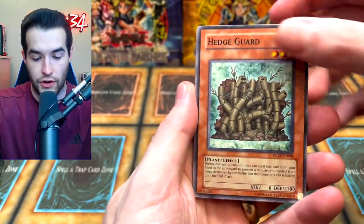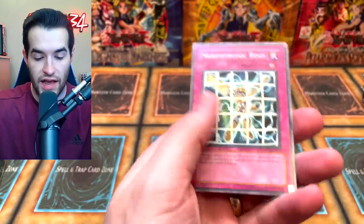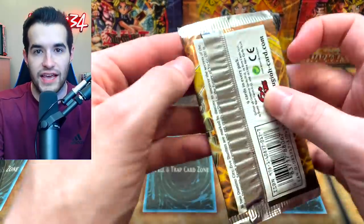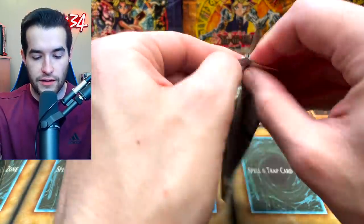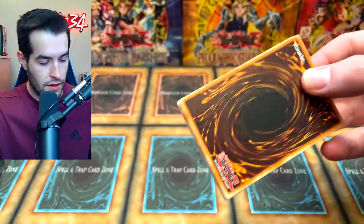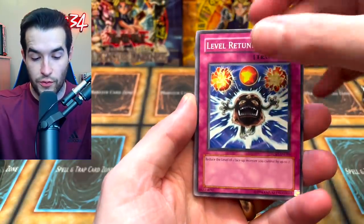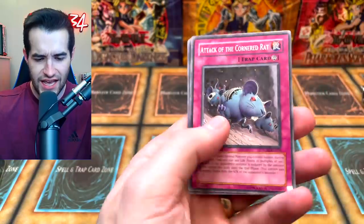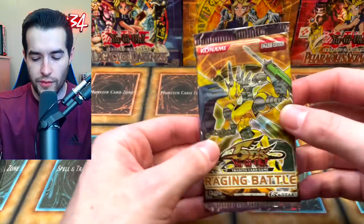First pack: Overdune Line, Hedgeguard, Colute, Against the Wind, and Morph Tronic Bind — starting off with a regular rare, that's okay. Second pack: Emissary from Pandemonium, Phoenixian Seed, Against the Wind again, and Attack of the Cornered Rat. The exact same rare twice — weird start, but that's okay. There are a lot of awesome cards in this set, as we talked about in the last video.